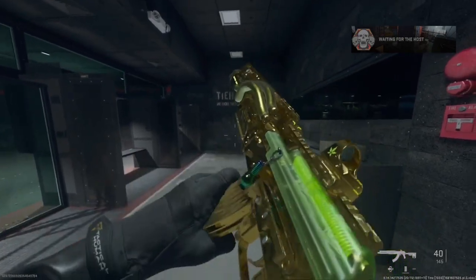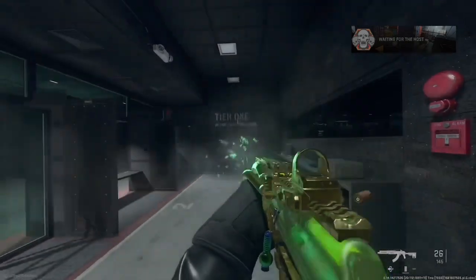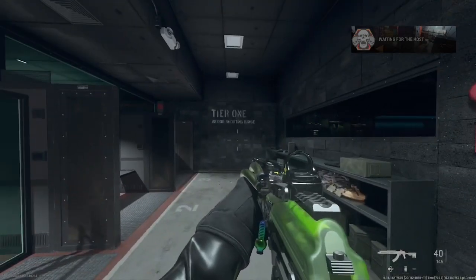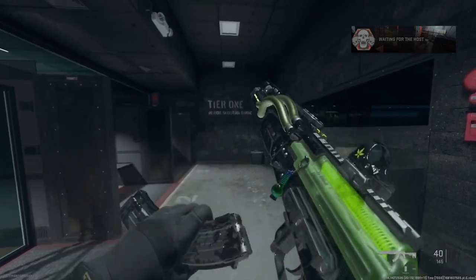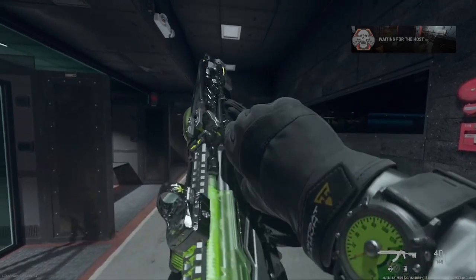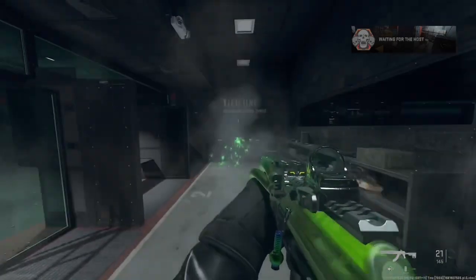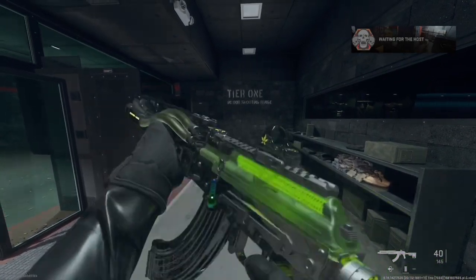I think it's the Kastov 762 — yeah, there we go. Here it is with gold camo; it looks really cool. I like how that green effect is still there and the blueprint still stays the same. Here it is with platinum camo as well — I like that one a lot, it looks really nice. That glow effect is what really makes it pop.